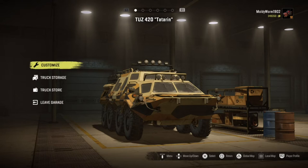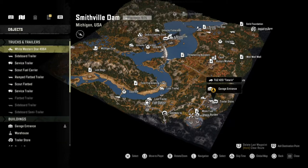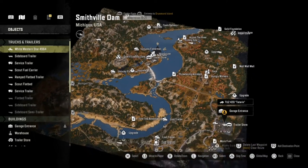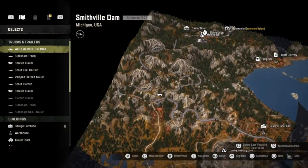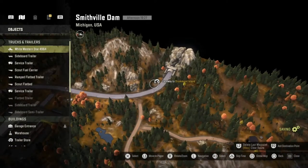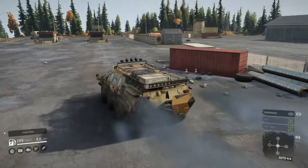We are here in Smithsville Dam and we're going to be traveling to Drummond Island — that's the brand new map we'll be exploring. Sadly there's no garage on Drummond Island, or at least I haven't unlocked it yet, so we have to travel there through the gateways. The best route is from Smithsville Dam: follow the road across the dam, go up the massive hill to the warehouse, and just past the warehouse is the gateway to Drummond Island.